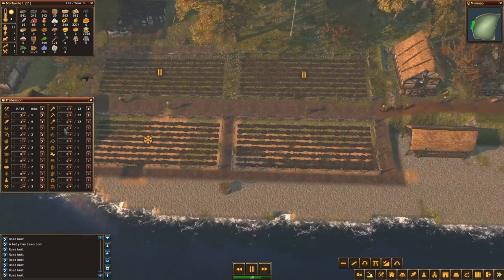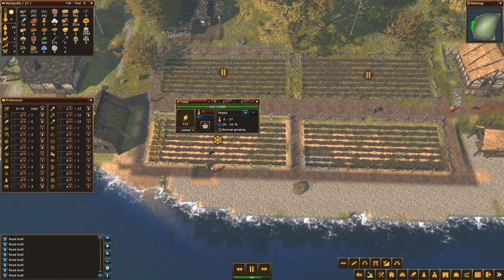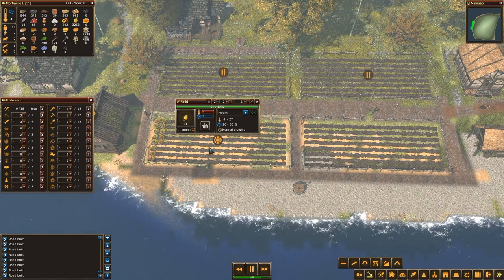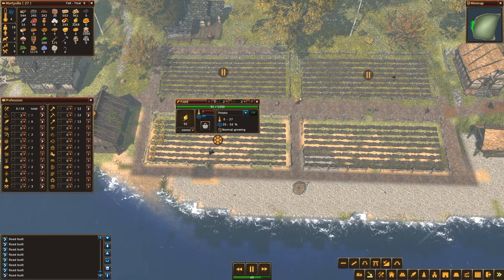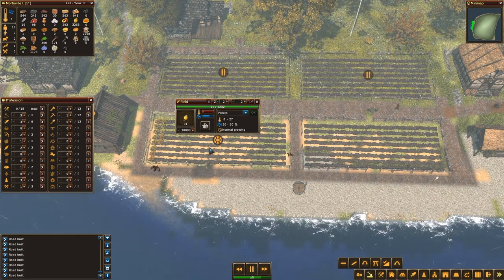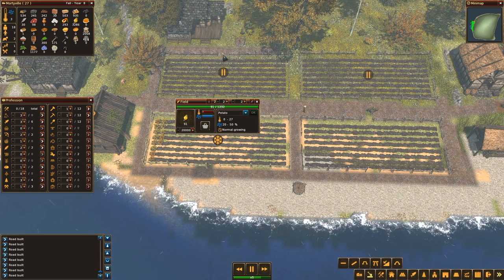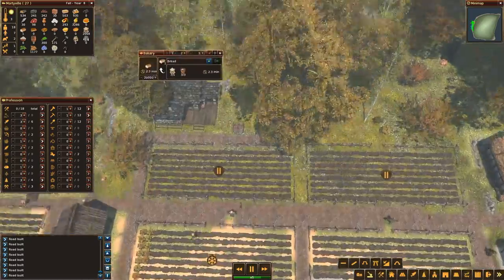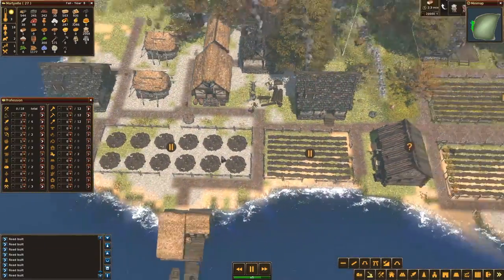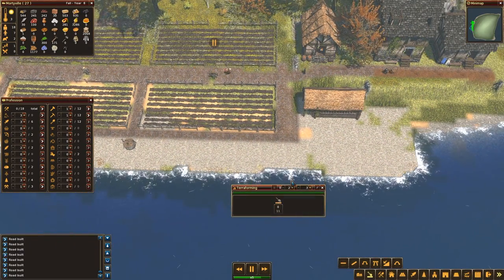I'm kind of hoping they will go into those professions - one into clay and the other will become a builder for now. We are waiting until other people grow up so we can have more builders and more farmers. I'm hoping the bakery will produce more bread because right now it is producing bread but it's getting eaten immediately. But first, the fishing area.